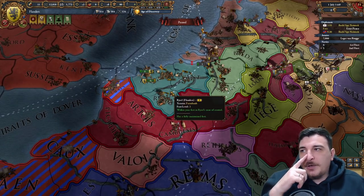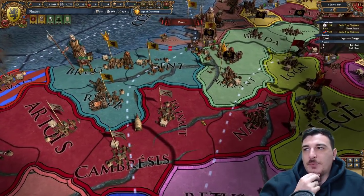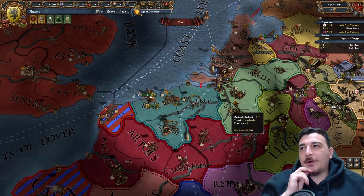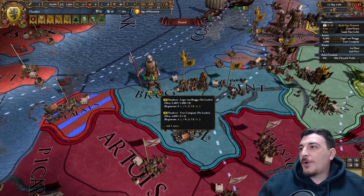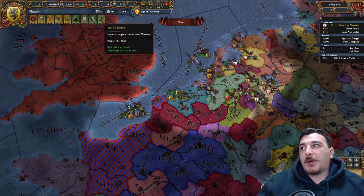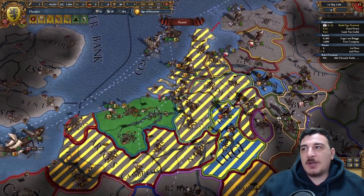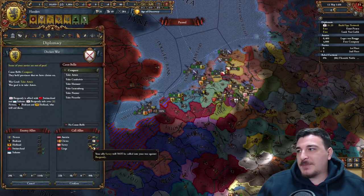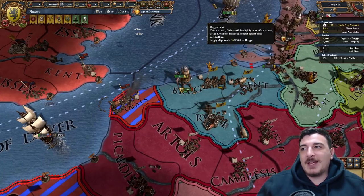I kind of regret not going through the Independence War, because it was easy to do with England and Austria helping, and we could have taken three provinces while our aggressive expansion went down. Now my aggressive expansion is not going down because I don't have any. We hired the free company so we can start our war against the Burgundians and also complete the prepare the army mission that offers permanent claims on a massive area. We can call in the Austrians as long as we promise them some land. I'll wait a couple of months until my army gets some morale.